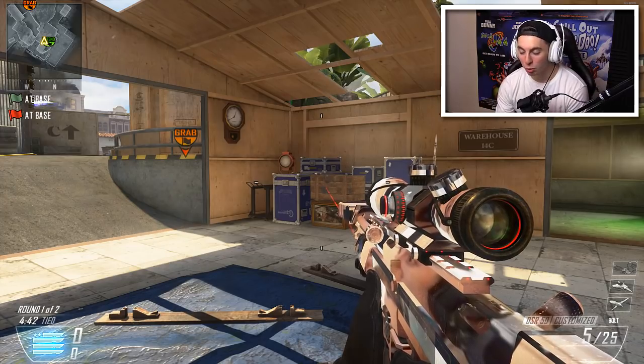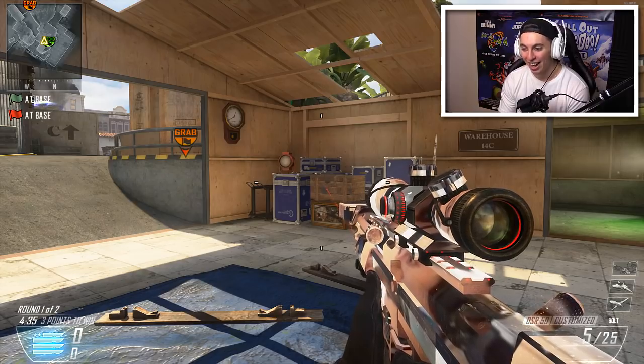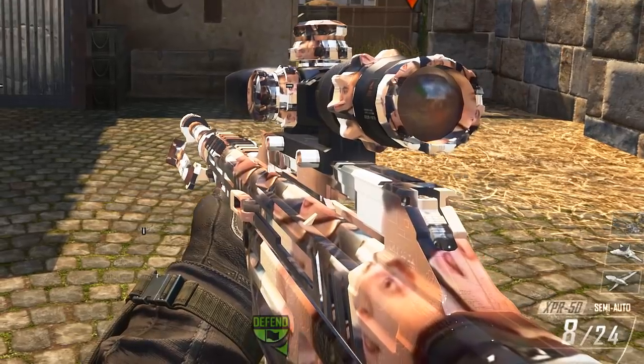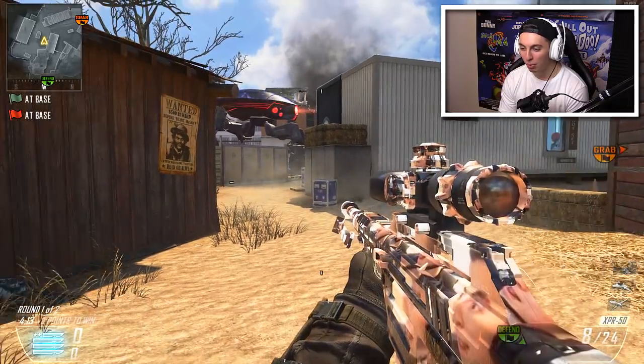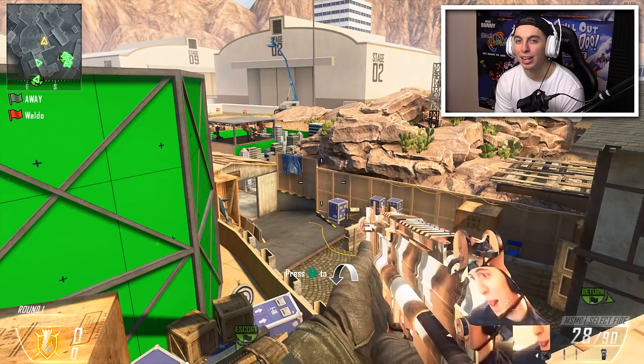Okay, this camo definitely did not end up what I wanted it to look like - what the hell is this? If you look right in the middle of the DSR you can see my two eyes. If that doesn't give it away, I don't know - I might have to edit this camo so it's more visible. Oh my god, on the XPR - look at that. What is this camo, bro? My head is everywhere. Why does it look so bad on the DSR but then looks somewhat decent on the XPR? I can't time anything on PC, bro.